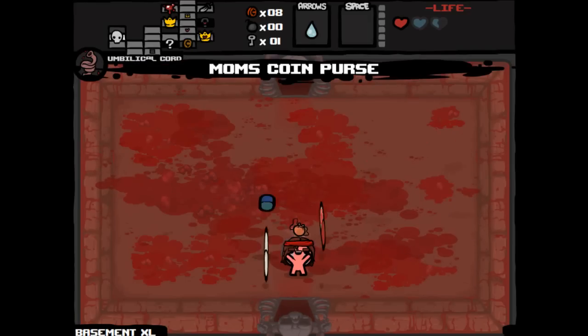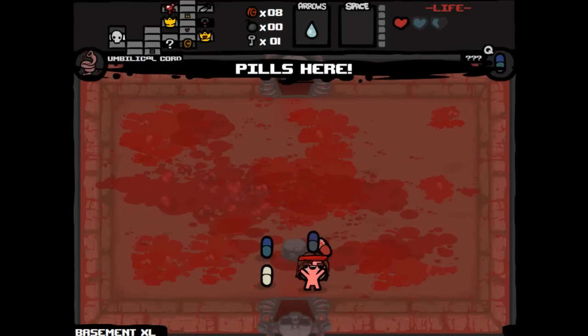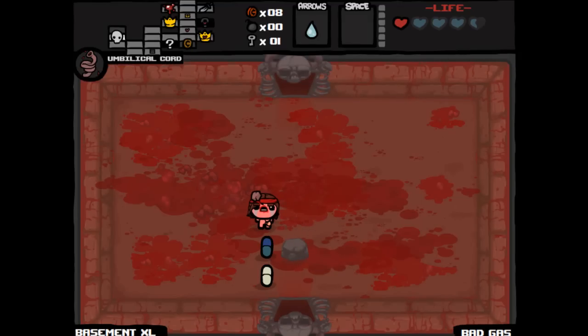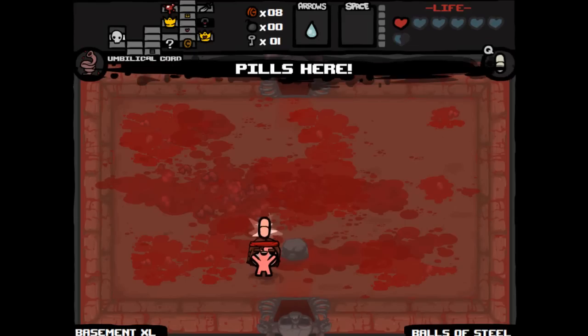Alright, we got Mom's Purse — let's take it. Let's use up some pills — hopefully they're good. Please be good. Yeah, Balls of Steel! Two soul hearts. And Bad Gas — that's okay. Bad Gas will poison an enemy. Use Balls of Steel again — please be good. Friendness to the End. Alright, all those were positive, I'll take them.